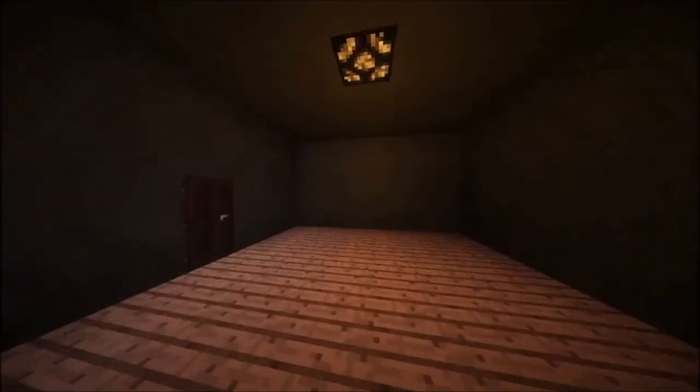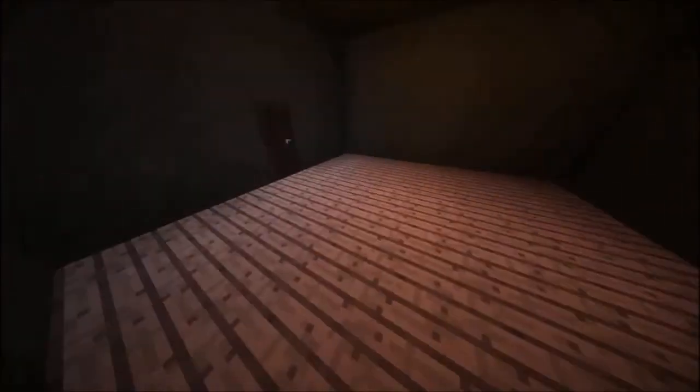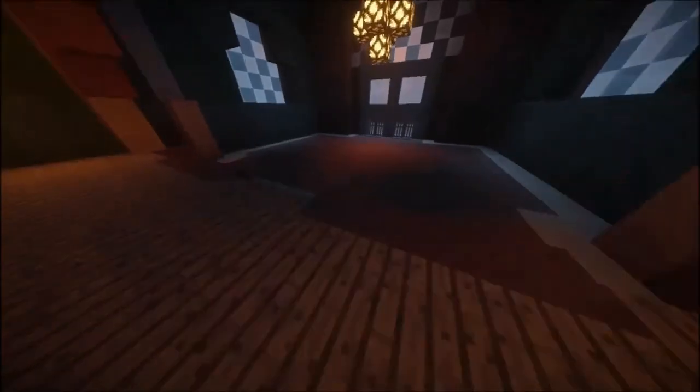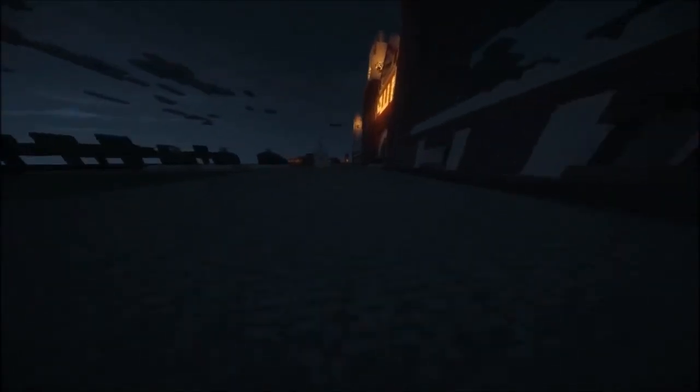Behind here, as you can see, is a not yet furnished dressing room area. Now if you were to continue with the tour out from this door, this wall here is the compound of this mosque. Now this mosque consists of 10 minarets and 9 or 10 domes.